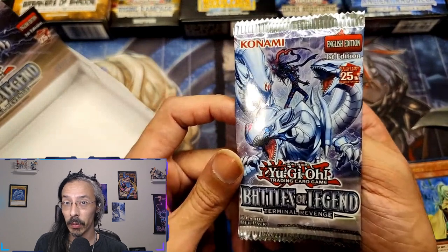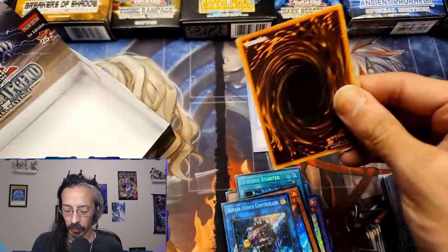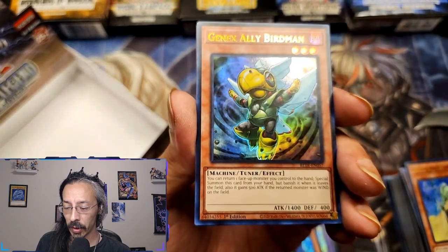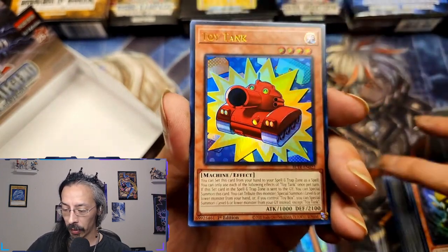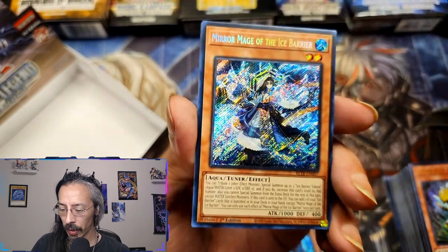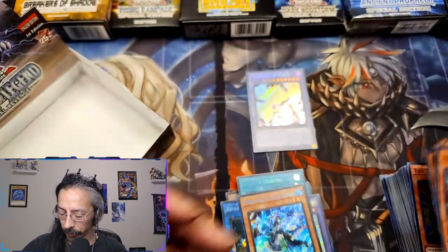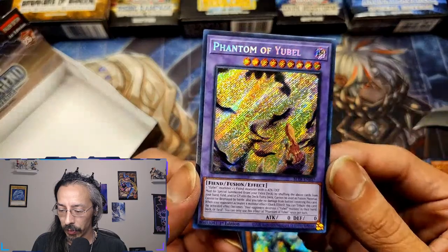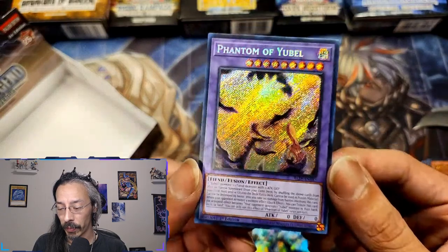Last pack, guys — can we get that Magia? All right, last pack: Gen-I, Gen-X, Gen-I, Gen-X Ally Birdman, Toy Tank. Okay, not a QCR. And Mirror of the Ice Barrier. Okay, not bad. At the very minimum we got us a Phantom of U-Bell — man, a QCR would have been insane.